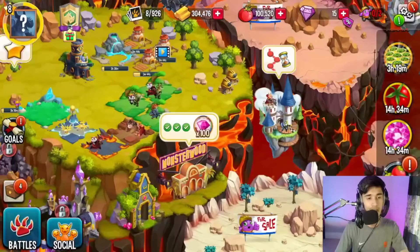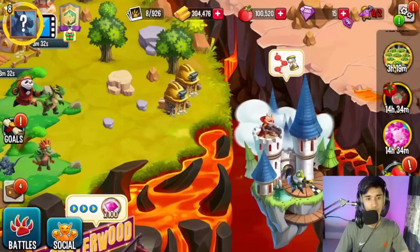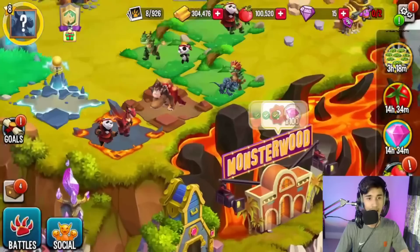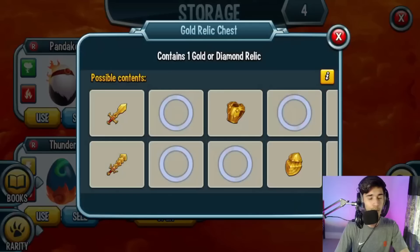You guys remember when I did my previous beginner series — Monster Wood was right about on the first island, not unlocked until I purchased that island. So I feel like if you start off, within a day or two they should give you Monster Wood since it's on the first island. That's actually a good thing. Anyway, we're going to remove this obstacle which will take about 10 minutes.